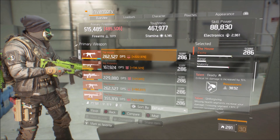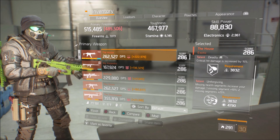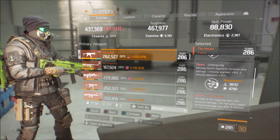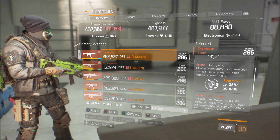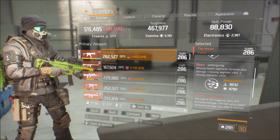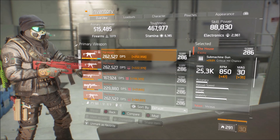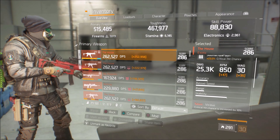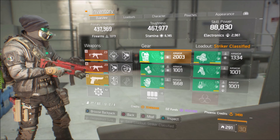Unforgiving activates in the last two segments of your health, and Vicious activates in the first. So you run up with Vicious and Deadly, dump the whole mag, then without reloading swap to your secondary. You'll probably be missing a health segment or two, and that's when Unforgiving kicks in. In a pinch — especially when you both have a sliver of life left — that last health segment giving 25% damage up makes a big difference. You could go Responsive or whatever, but Vicious and Unforgiving complement each other well across different health thresholds.